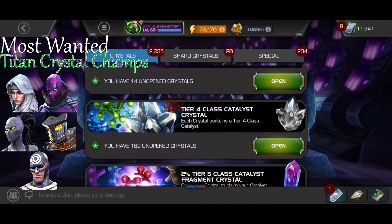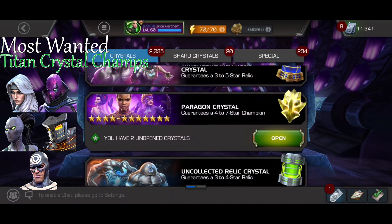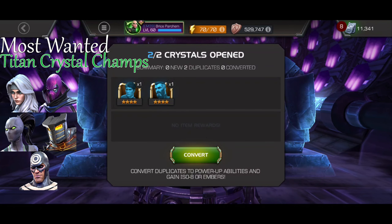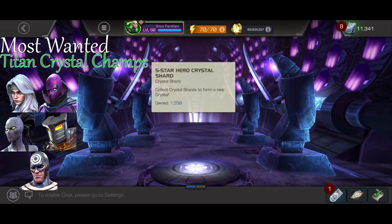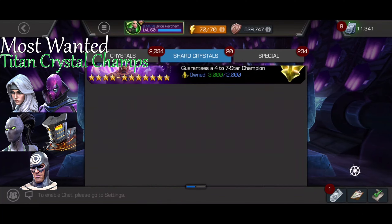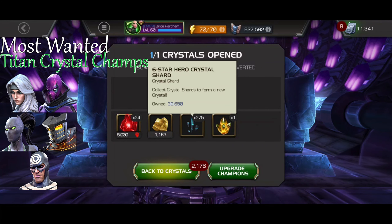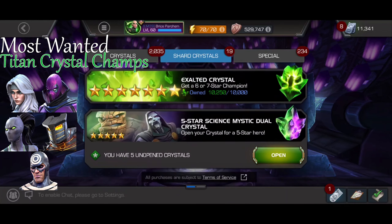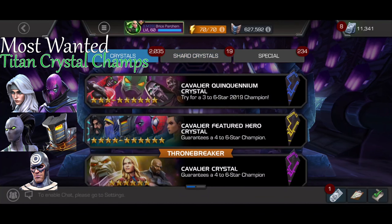Only need a couple more six star dupes - we could probably get that out of a paragon crystal. So we'll pop these open, just pop them. It's taking a while - two new four stars, okay, not exactly what we're looking for, but it puts us a small bit closer to getting another five star. I've got some other paragons down here - just one though. We got a five star which gives us six star shards, meaning we are two dupes away.